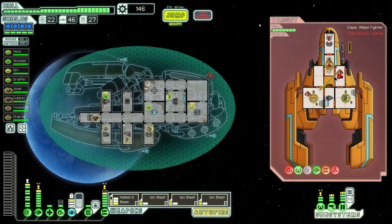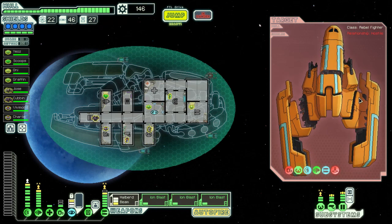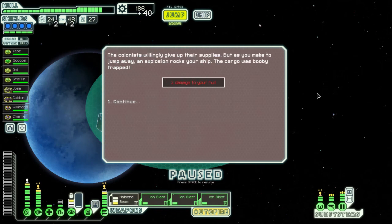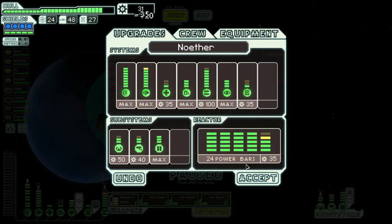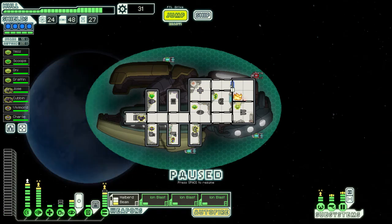Stealth weapons is pretty nice to have. Sorry guys — jerks. What the hell do you think you're doing? This is our ship. So they were mad apparently.